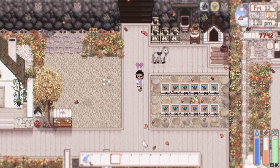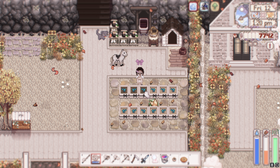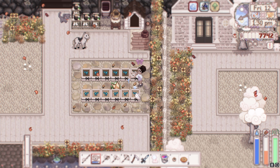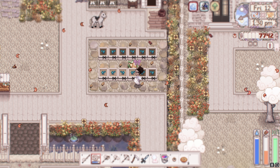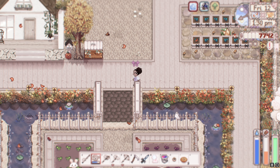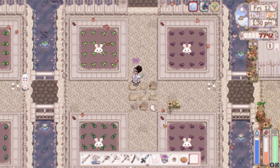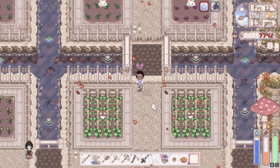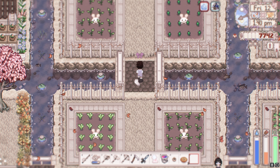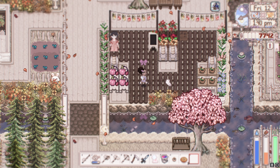I'm probably just going to plant flowers only in this area. Let me water my flowers — these are the fairy roses. I planted fairy roses because in this area I just want to do flowers. And over here are just my crops — not super productive yet but you'll see. I leave this thing in the middle just to remind myself to put the Junimo huts here, so I don't go overboard with decorating before that.